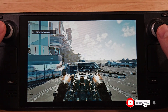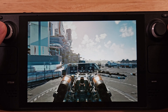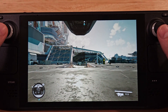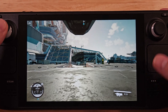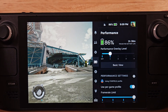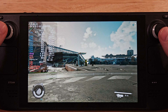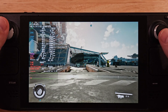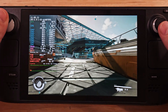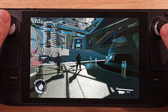We're going to start in the first area — New Atlantis. A lot of you are probably familiar with this. This area is the hardest for the deck to perform in. With the overlay on, your frame rate is around 25 to 28, which is about three to five frames better than it was on the 3.4 update on the stable build. You'll see some drop-downs whenever it encounters lots of people.